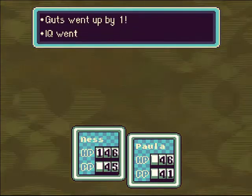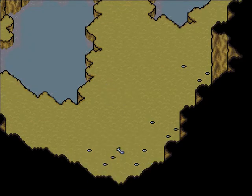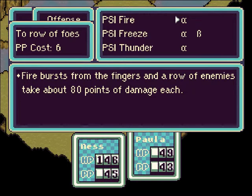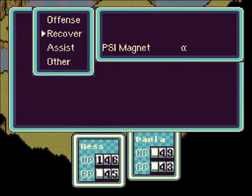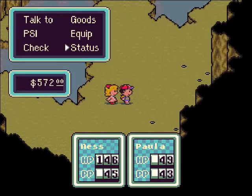Paula's level is now 15! Nice. Let's take a look at PSI. Fire: bursts from the fingers and hits a row of enemies for about 80 points of damage each. Nice. Causes a very cold wind to swirl — may not be so effective on some enemies. Thunder: the enemy is thunderstruck for about 120 points of damage, but you may miss when there are a few enemies. And she got Magnet — grabs 2 to 8 points of PP from one enemy and adds to your own. That's great.